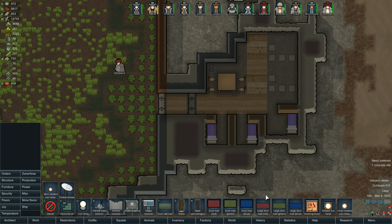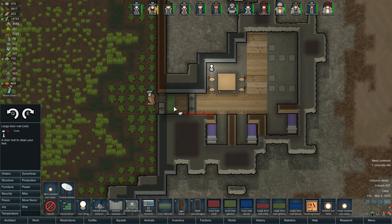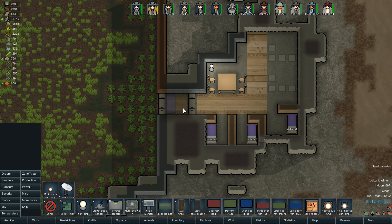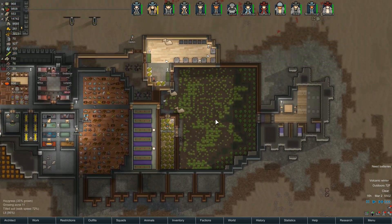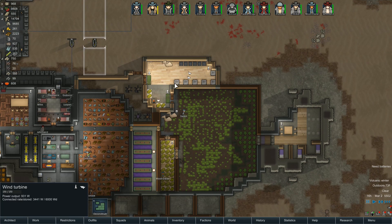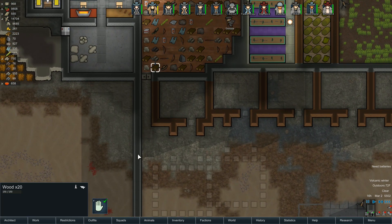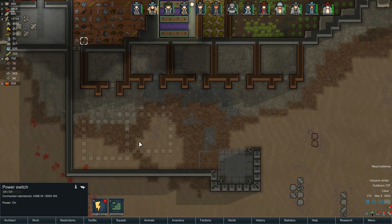We'll put a rug down too — a nice red rug right here. Did we actually get a thrombo? Probably not. We didn't — that's okay, I wasn't necessarily expecting to. All of these are toggled on right now; this one I'm going to toggle off.